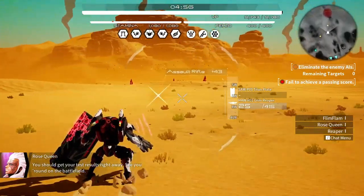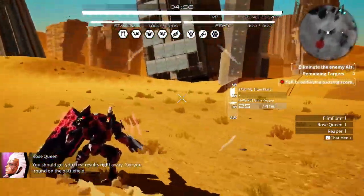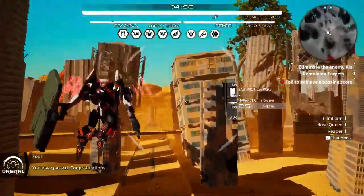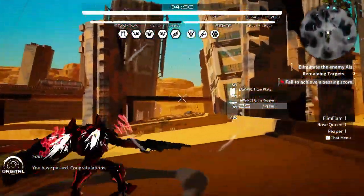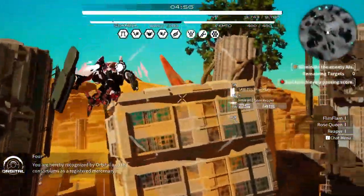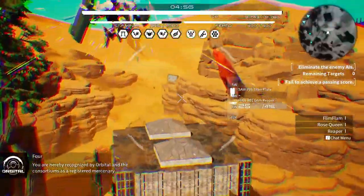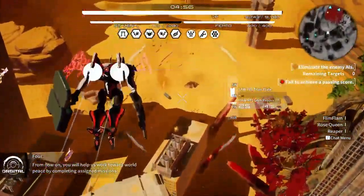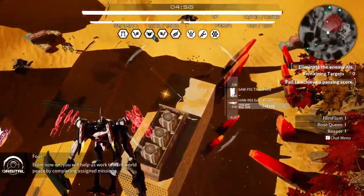Test results coming right away — see you around on the battlefield. You have passed — congratulations! You are hereby recognized by Orbital and the Consortiums as a registered mercenary. From now on you will help work toward world peace by completing assigned missions.